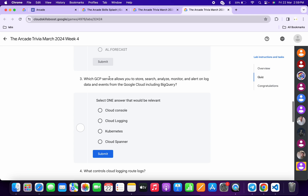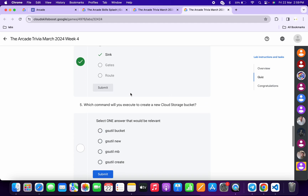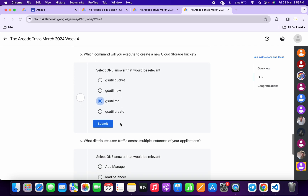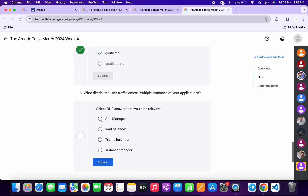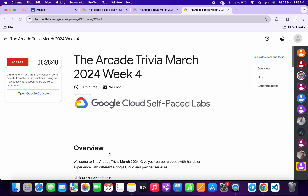For the third, it's a very easy one: 'Cloud Logging' — click submit. For the fourth, it's 'sync' — click submit. For the fifth, it's 'gsutil mb make bucket' — click submit. For the last one, it must be 'load balancer' — click submit.